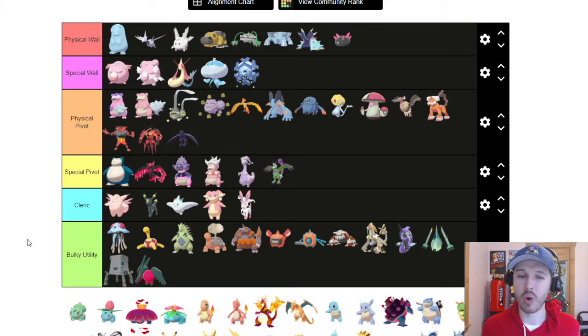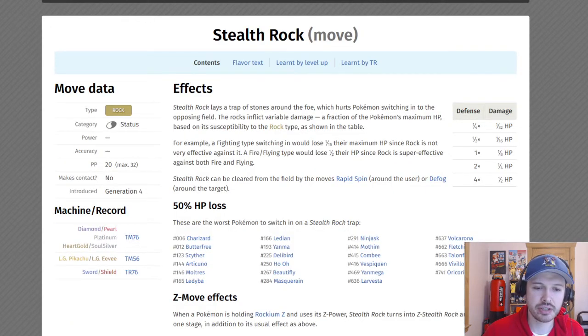Every team should have one or two of these defensive Pokémon to pivot around. It is type-dependent — you can switch into quad-resisted attacks like using Talonflame against Grass, Bug, or Ground moves. Now the last part I want to cover is setting up hazards and how to remove them. First up: Stealth Rocks, a unique hazard whose damage is based on whether the Pokémon is weak to Rock type.